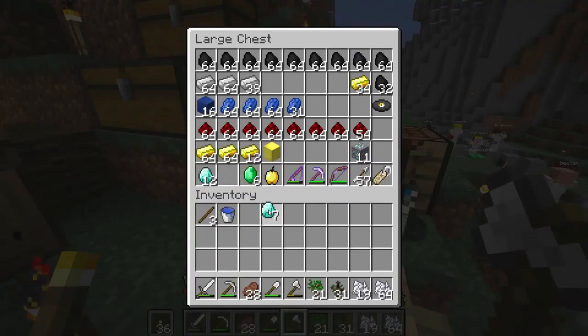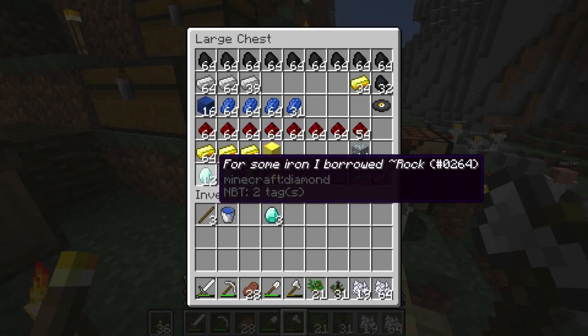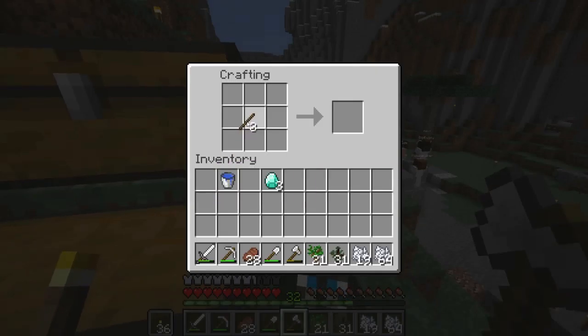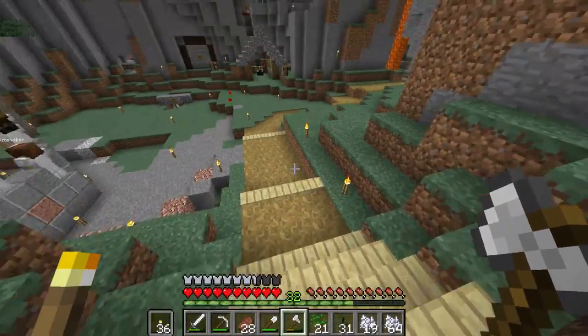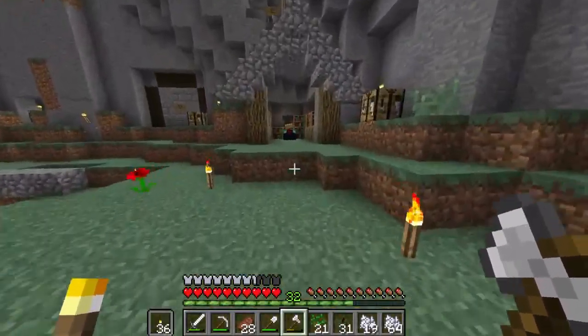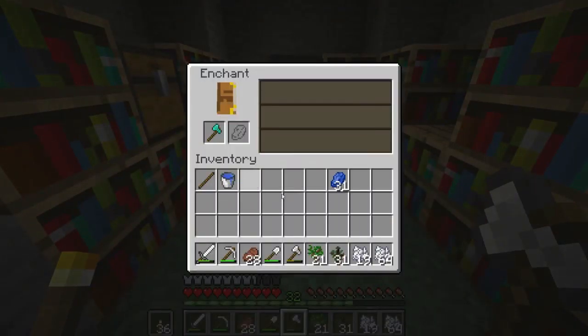I'm going to grab three of these diamonds — oh, and Rocky gave me 12 diamonds for some iron, I don't know how much he took but thanks I guess. I'm going to make myself a diamond axe — boom! Now I'm going to grab some lapis and head over to the enchanting station. Hopefully I'll get an efficiency unbreaking axe — efficiency 3, come on, four!